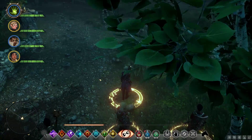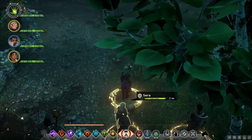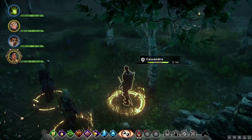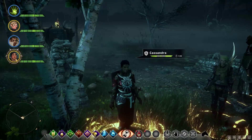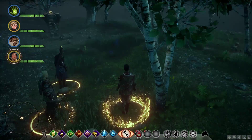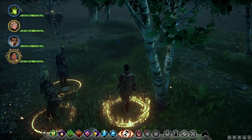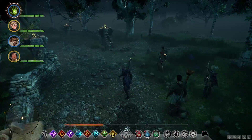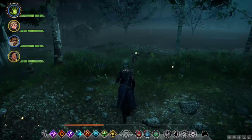At least you can select your party members and the camera snaps to them. I imagine if there was an enemy around, you could click on them and the camera would snap there too. But let's actually get into some fights and see if that happens. And let's go back to the Inquisitor — there we go. Let's zoom in.